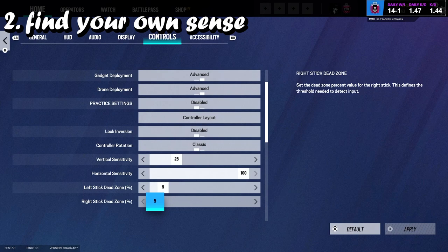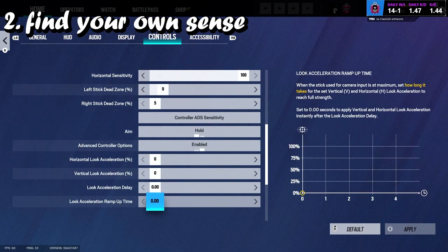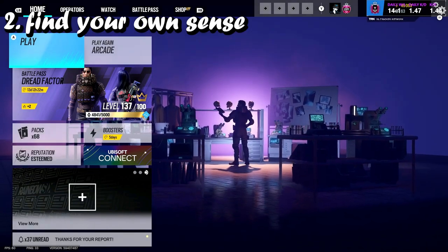Controller players aren't consistent all the time — we do whiff. I've seen some horrendous whiffs. It's hard to be consistent. But if I keep changing my sense, I'm not knowing how much I'm having to move left, move right, move up, move down. Don't keep changing your sense. Try and find your own sense and stick to it. Trust me, it will help out ten times more than you think. Just stop changing your sensitivity and stop copying everyone else's sensitivity.